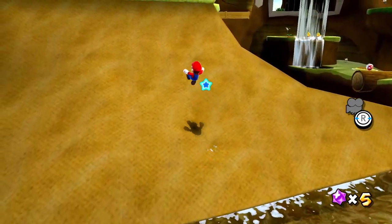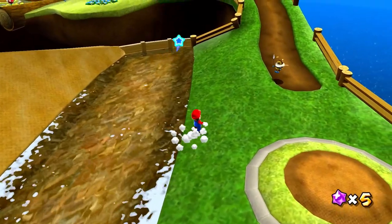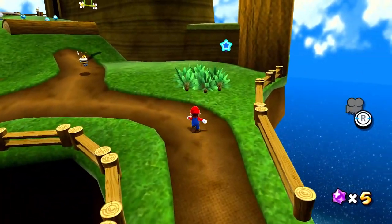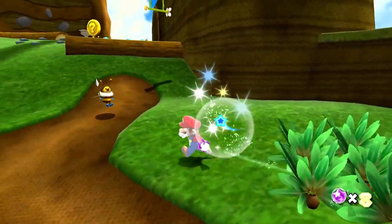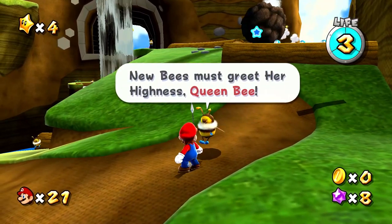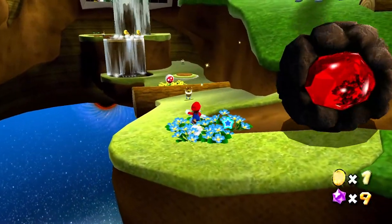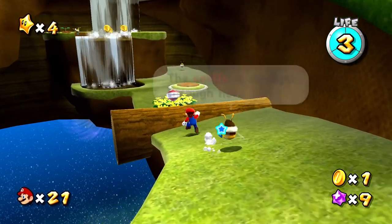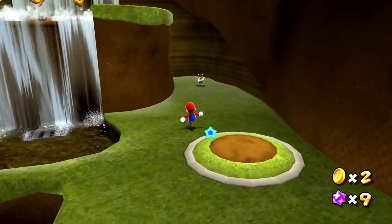Can I jump up here? Not quite — we slide all the way back down. Look at the water here though, it's so pretty. This whole game in general is very gorgeous, a lot of fun to explore. Let's grab some extra star bit goodies. We'll talk to another bee guard: new bees must greet her highness, Queen Bee. There's a piranha plant here so I'll just stomp on it really quickly. Is this the way we're supposed to go? The castle is straight through here, but there's a lot to explore around here.